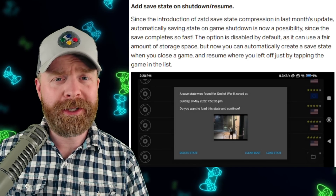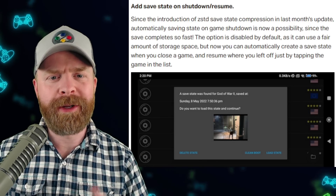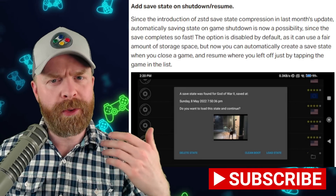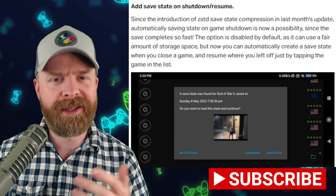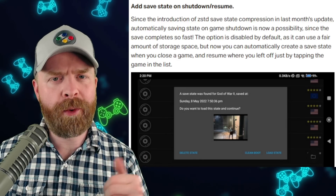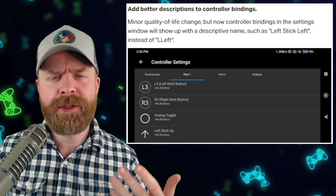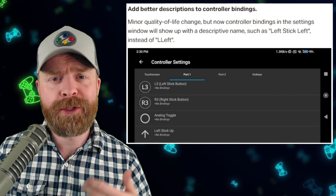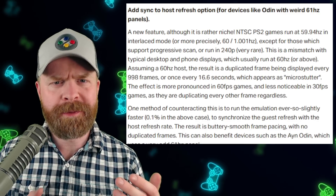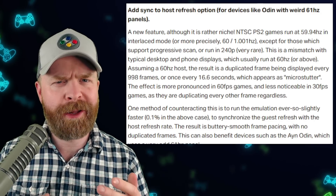Talrith has also added a brand new feature that is disabled by default. If you want to enable it, it will take quite a bit of memory, but it adds save state on shutdown and resume — it will automatically save your state every time you quit the game. I think it's worth going to your settings and enabling this to see if it works for you; if you're running into memory issues, maybe disable this option. There are also quality of life improvements like better button descriptions when binding your controller. If you're using AetherSX2 on an Odin and experiencing micro stutter, there's a new sync to host refresh option which should help.